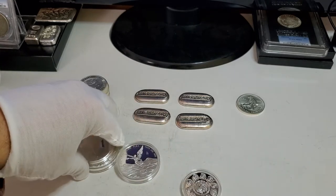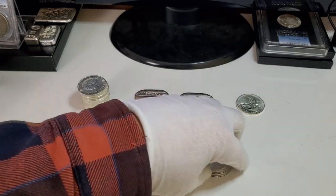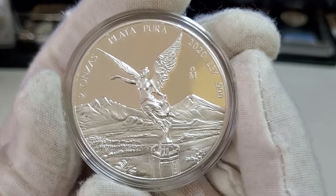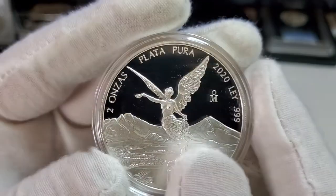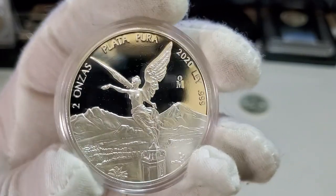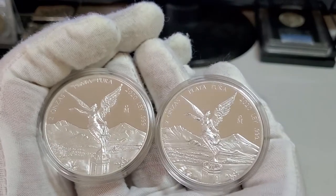This is what I really blew most of the stacking budget on. My LCS kept saying they were going to get proof Libertads forever, and I had already picked some up — it's one of my more popular videos. But I went there today and he had put aside two-ounce proofs, and I don't have the two-ounce proof. There it is — this is the reverse, as I've learned, and this is the obverse. It's a beautiful coin. I grabbed the only two he had, so now I have some two-ounce proofs.